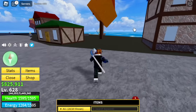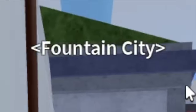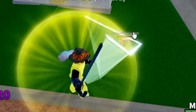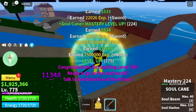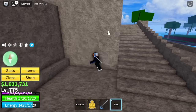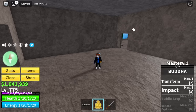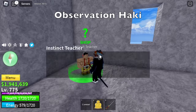Next stop is Fountain City. We're going to grind Galley Pirates only until you reach level 775. It's very easy here. Don't mind defeating the Galley Captains or Cyborg — you'll just waste time. Now it's time to get the Saber. At level 775, make sure to finish the quest, open the area, and defeat the Saber Expert. You will get the Saber. We will be using this sword. Next stop: don't forget Observation Haki, because we will be using this in the second Sea.